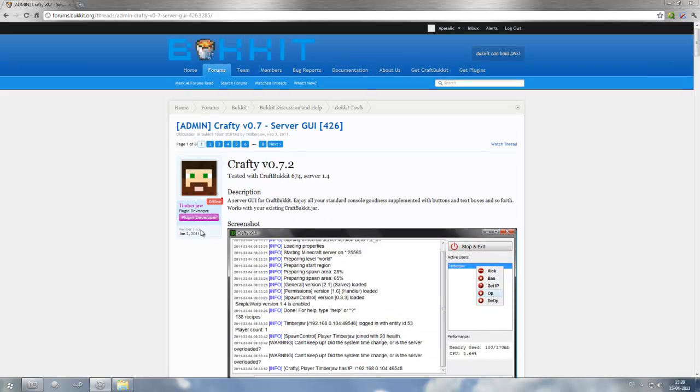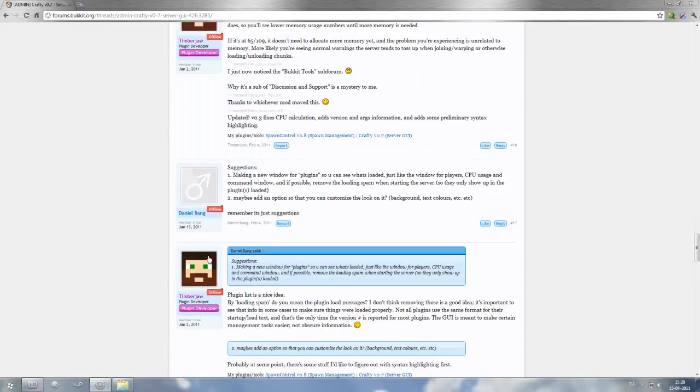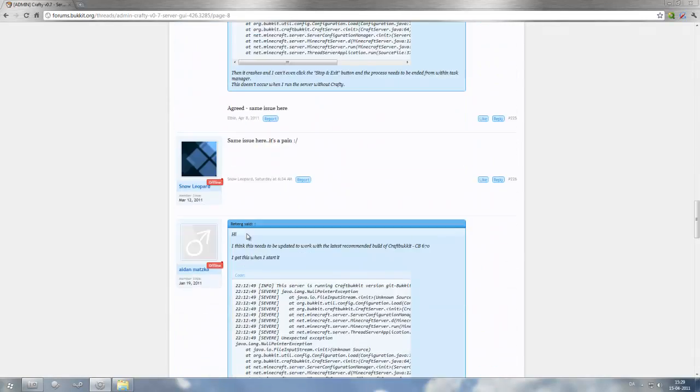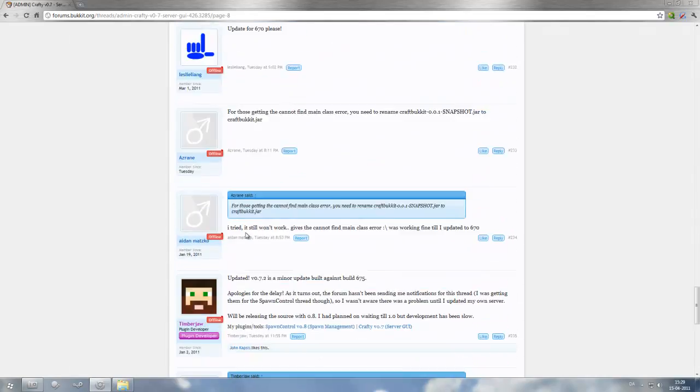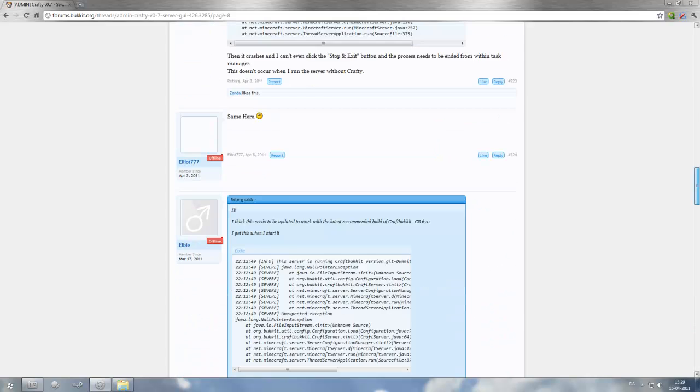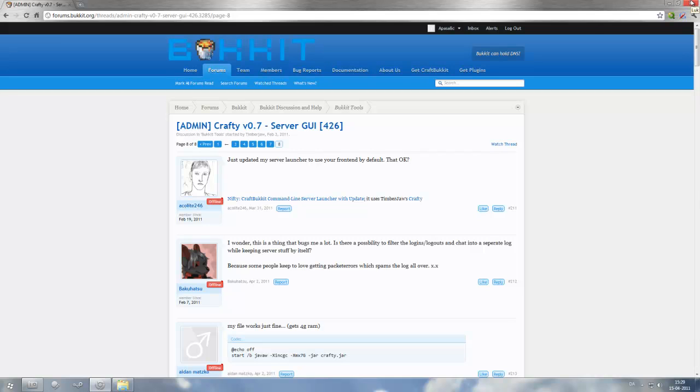But this is an old version. He has recently updated to CraftBukkit. Updated version 0.7.2 is a mini-update build against build 675. I run the latest recommended CraftBukkit build. Remember, if you want to download it and you have some plugins, remember it can crash your plugins because they are not updated.